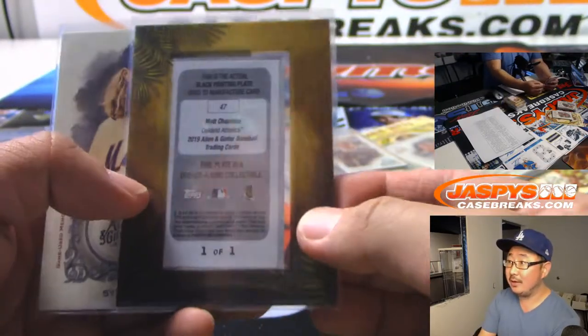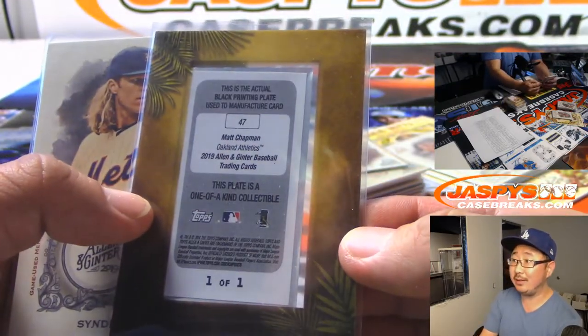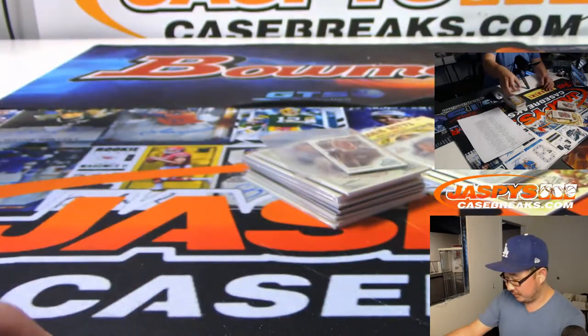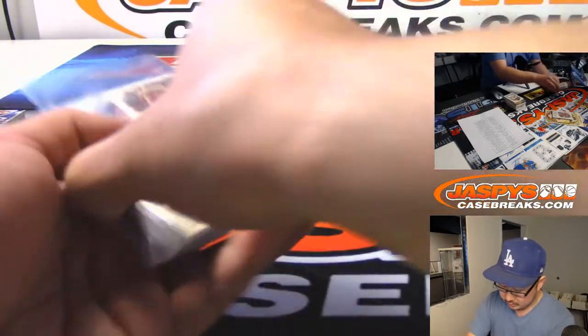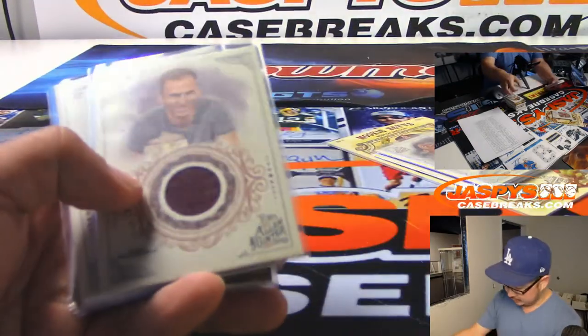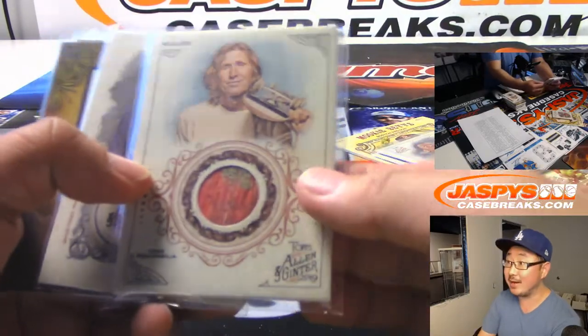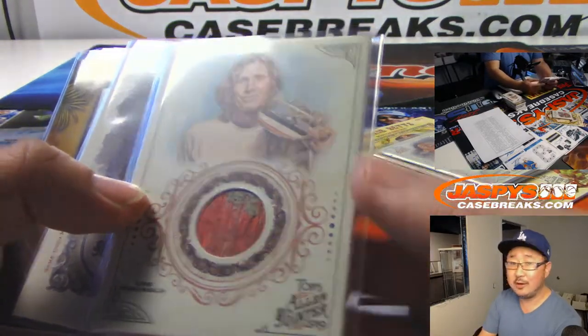We got a one-of-one mini metal plate — Matt Chapman, A's got that one. There's Syndergaard. Got Daredevils in this set too. This is pretty cool — the Rodney Mullen, piece of a skateboard.